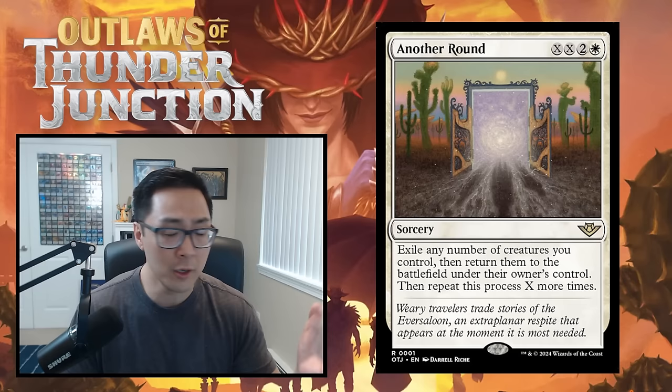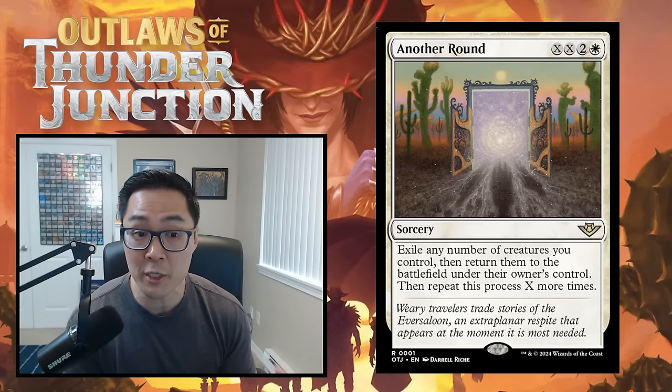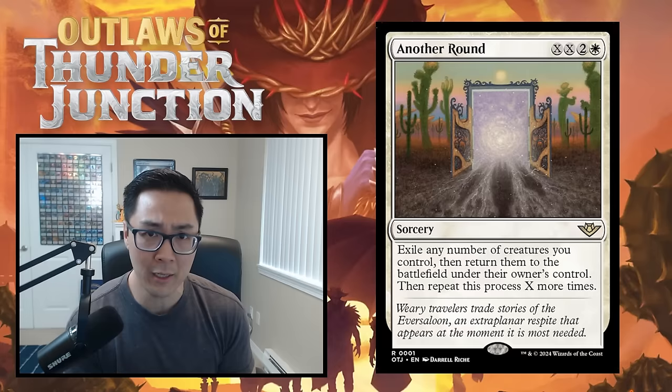Good examples of A-tier cards in MKM are Aurelius Vindicator, Izzoni, and Cryptid Coat. The next tier is B — just good cards. These are cards you often first pick if you don't have a good rare. You're basically never cutting these in your deck if you're on color. Examples from MKM include Torch the Witness, Neighborhood Guardian, and A Killer Among Us.